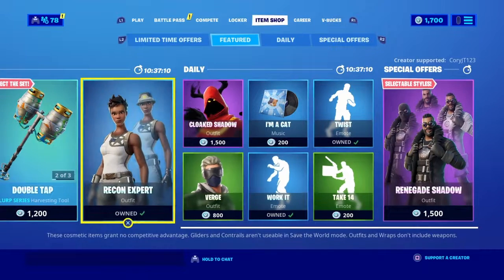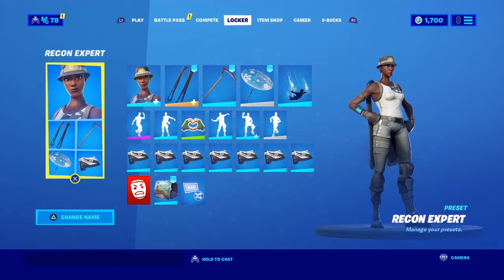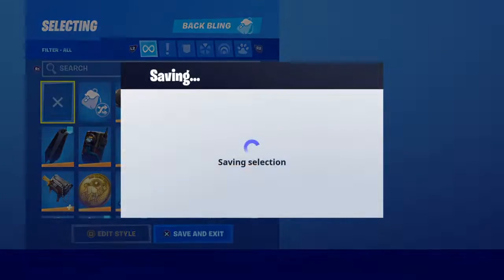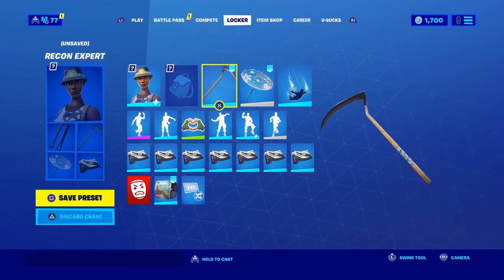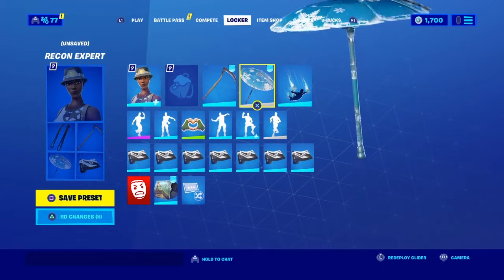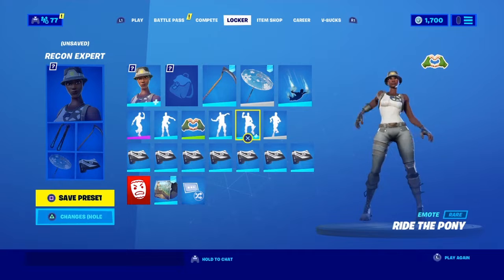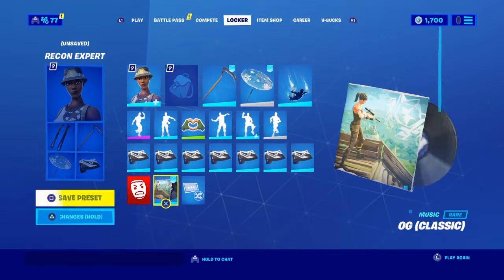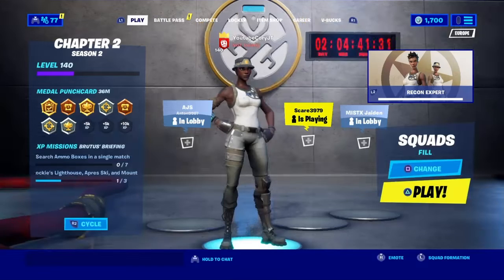The Recon Expert is still in the item shop today along with the Dark Bomber. If you're picking up anything, you can use my creator code CoryJT123. For my preset, I've got the Recon Expert skin, a rare season 1 pickaxe, the winner's umbrella from season 2 chapter 1, and all season 1 and 2 emotes — the floss, the worm, ride the pony, electro shuffle. I've got a camo to match the skin and the OG lobby music. We're looking prepared for this challenge, let's get into the gameplay.